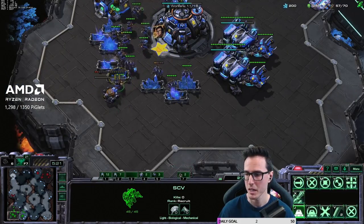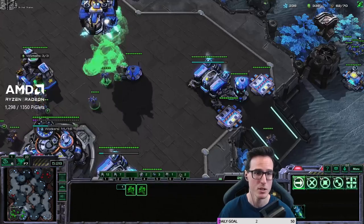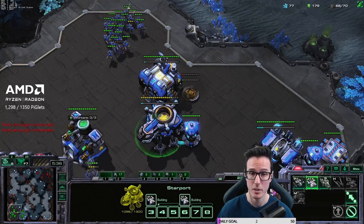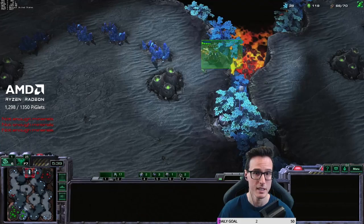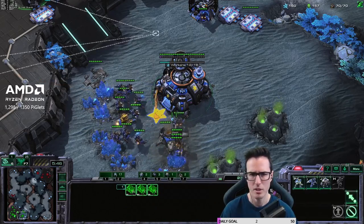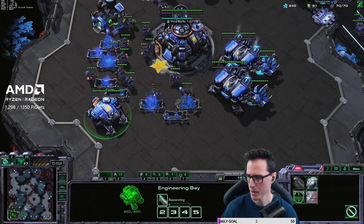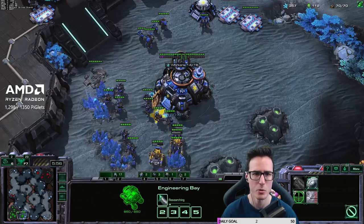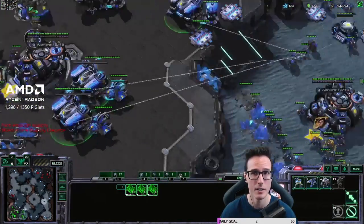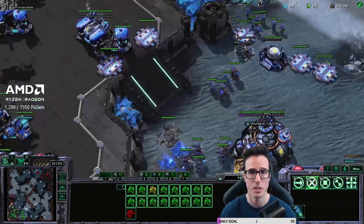Get the engineering bay — forgot about that, normally comes down at about 65 supply. Get medevac production, concussive shells, and the tech lab on the factory so we can start building tanks. The prism can't really get in anymore. That SCV is still getting chased — sending him home. Not sure exactly when the gases on the natural go in this build — looking at the initial write-up. When we start the tech lab is when we go for the third and fourth gases — that's what I forgot to do here.